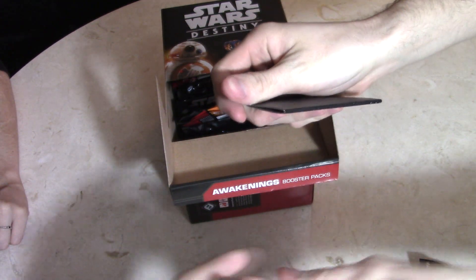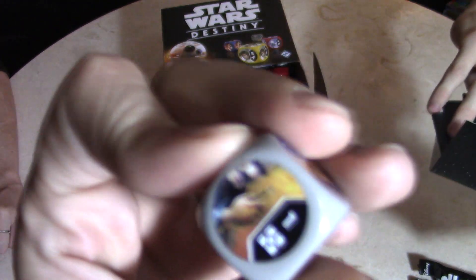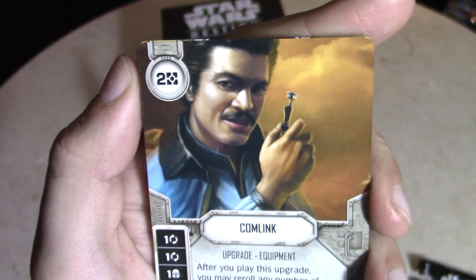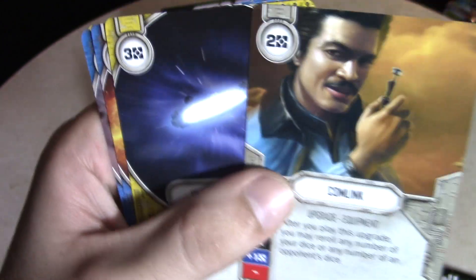Let's see the dice he pulled — it is a Calm Link, I'm pretty sure. Oh man, that's a good card. I actually like this card a lot; it's an upgrade equipment. After you play this upgrade you can re-roll any number of dice or any number of your opponent's dice. Pretty cool. And then he also got a Hyperspace Jump, A Disturbance in the Force, a good card, and a Disarm.